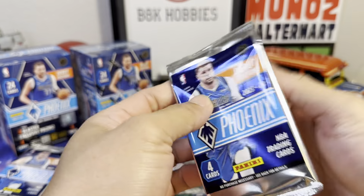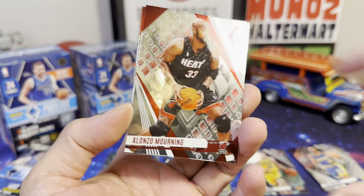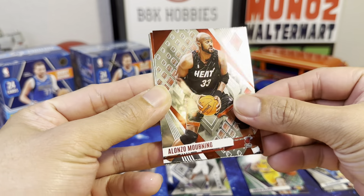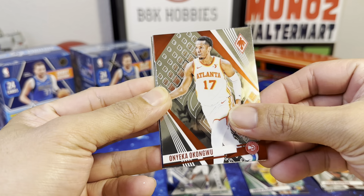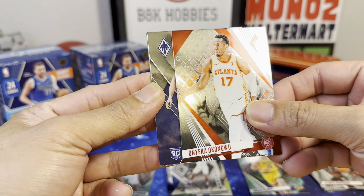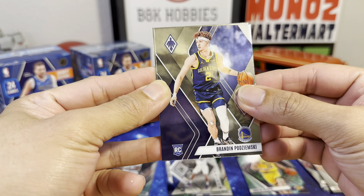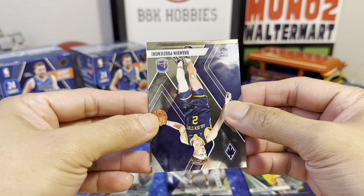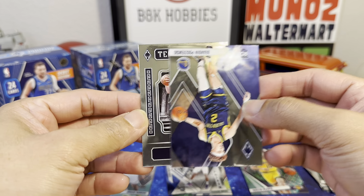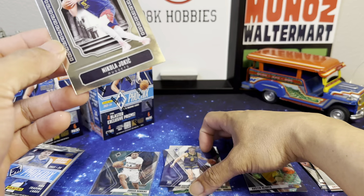Third pack. Zo Mourney, Okon-wu, Pods. And from the Nuggets — Stampede of Joker, Nikola Jokic.